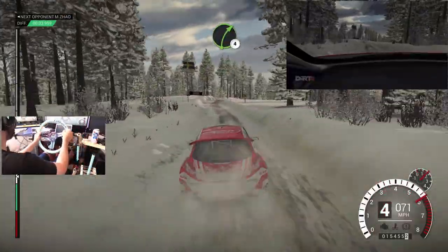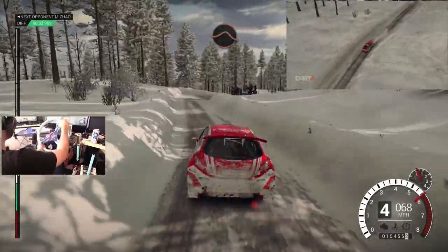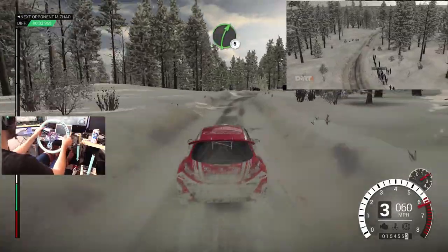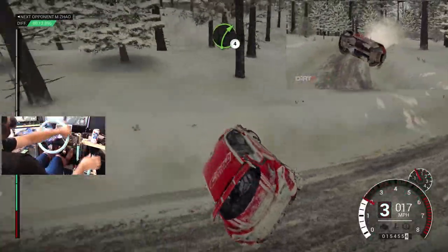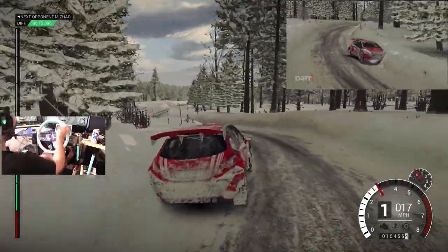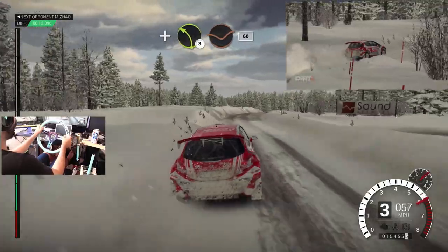Right five, over bumps. Right four, over bumps, into left five, through dip, into caution. Right four, keep right, over crest, jump. Right five, over bump, left four, long, through dips. Left three, over bump, right four, over bump. Saved that though. Right five — didn't have to get our vehicle recovery or restart, so we're good. Left three, through dip.